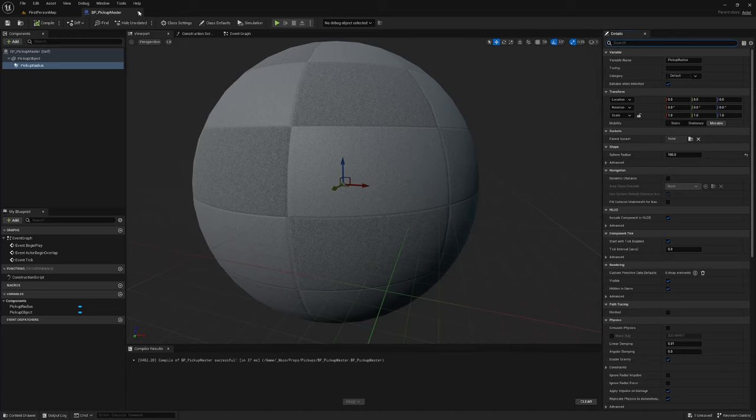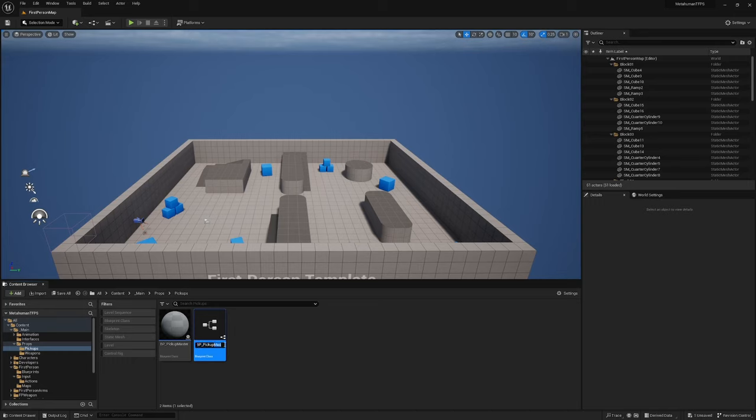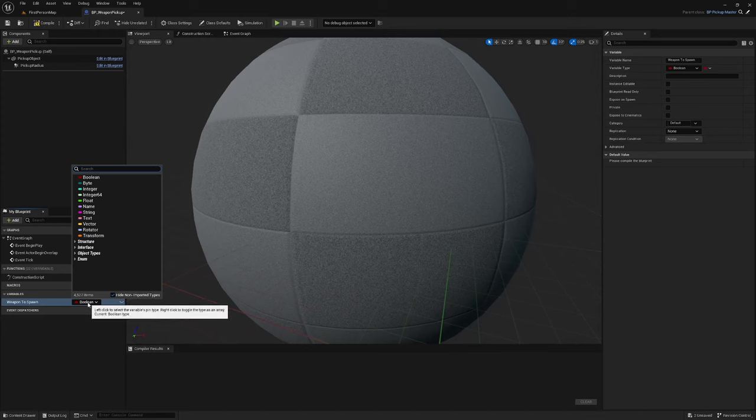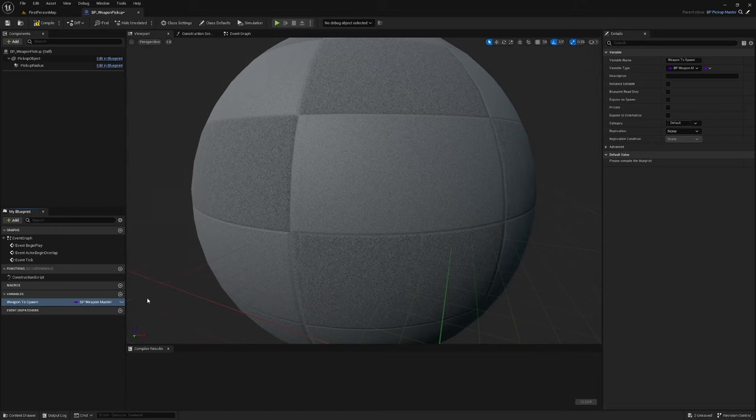Right click on BP_Pickup_Master and create a Child Blueprint Class. Call it 'BP_Weapon_Pickup' — this will be the parent class for all weapon pickups, which may need to behave slightly differently from other item pickups. Open BP_Weapon_Pickup and create a new variable called 'WeaponToSpawn' of type BP_Weapon_Master class reference. Compile and save, then close.